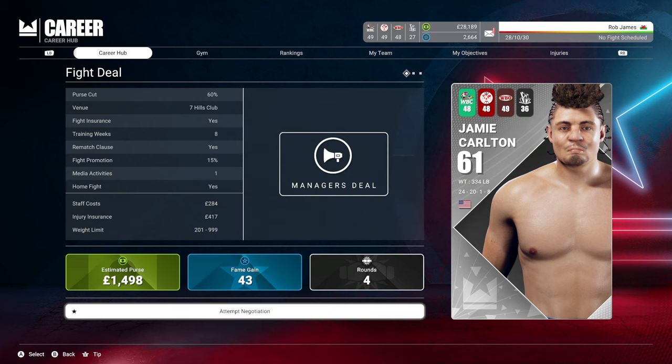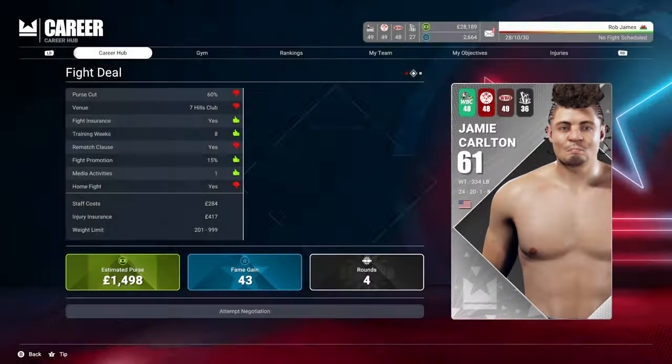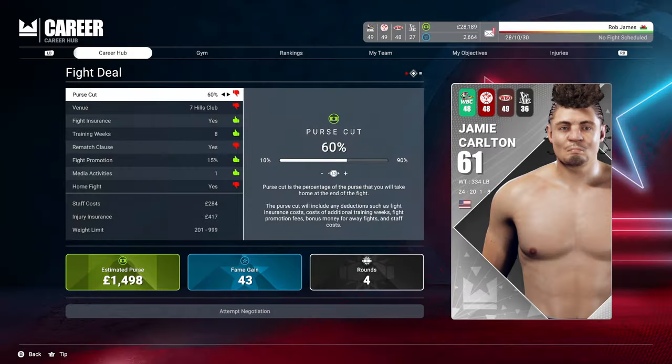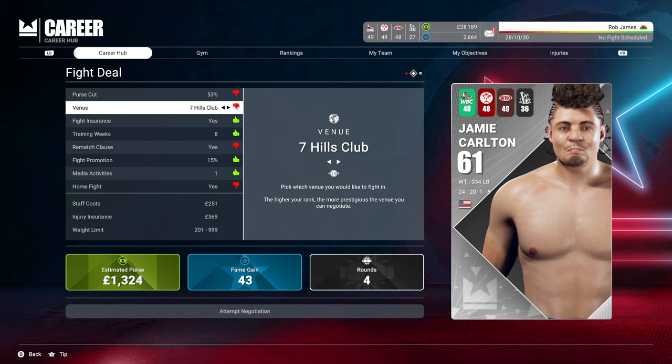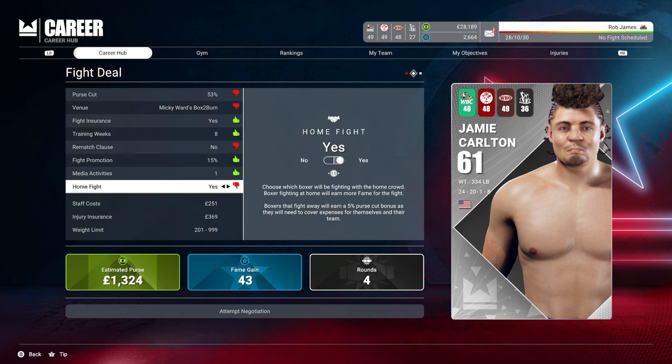Then you see your costs and try to negotiate the deal. That fighter comes back and either accepts or declines — he's countered this one, so the thumbs down is what he is not happy with. We'll go ahead and change some of these and then renegotiate. You generally get about two negotiations and then they will just bomb you out and say forget it. Jamie is fairly easy to negotiate with though, so I know he will accept it this time around — and there we go, he has accepted it.